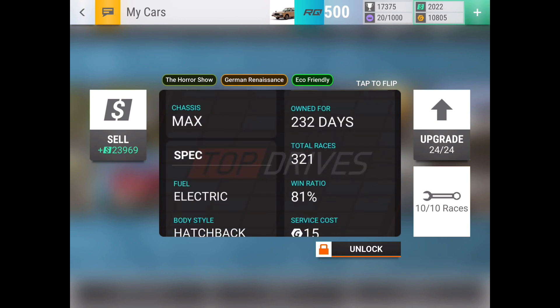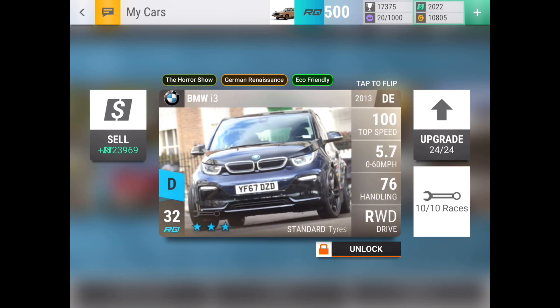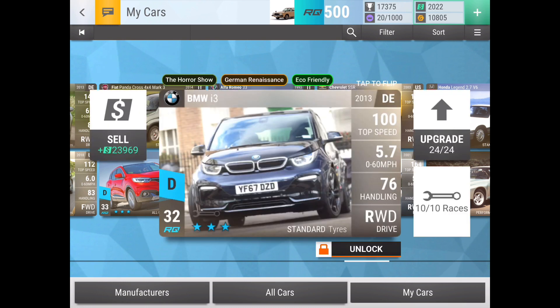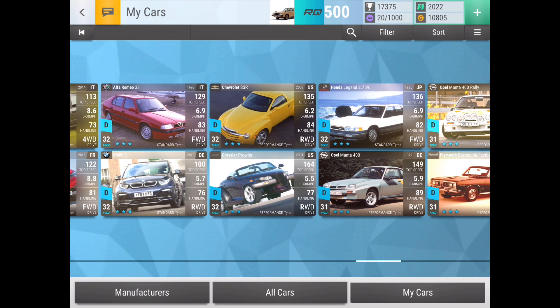Another car here is the RQ32 BMW i3 — a car I use a ton, with 321 races and an 81% win ratio. I just used it in the Italian ARC challenge for some of the races. It's a great RQ saver with a strong 5.7-second 0-to-60, 76 handling, and standard tires. It's really good for anything with a decently sized straight — twisty circuit, hairpin road — and at the outdoor karting circuit it definitely shines.